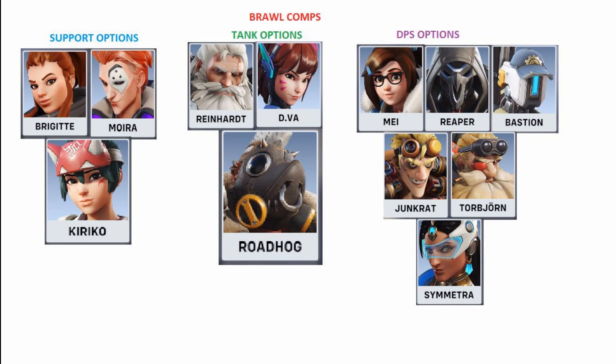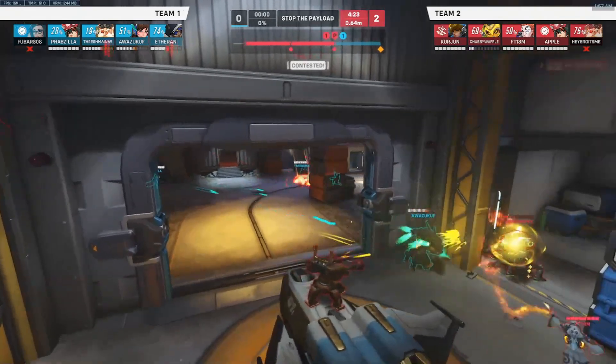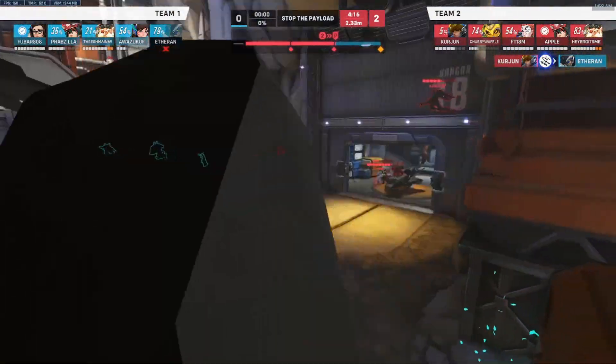For brawl DPS options you're going to play Mei, Reaper, Bastion, Junkrat, Torb, and Symmetra. Torb and Symmetra are niche picks but super strong in brawl when not focused. Junkrat is your big burst, Bastion is your consistent long-range damage, and Mei and Reaper give you consistent staying power so your supports can pocket your tank. With Kiriko's invuln and Moira's orb, Moira can fade out and Kiriko can teleport while you buffer all the healing onto your team. I genuinely think this is where we're headed in the meta — brawl only gets beaten by flyers, and flyers are super weak right now.